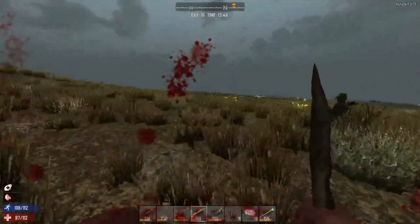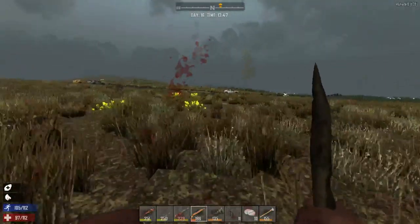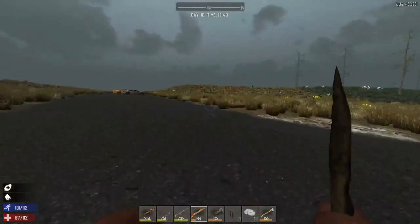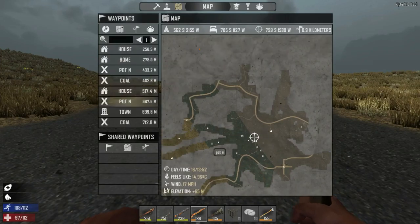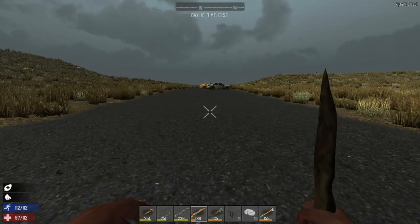Oh shoot, I hate these stupid things. You can probably see them on the ground but I always miss them. Okay, let's follow this road. We're going quite a ways away from our place — our home is right here.